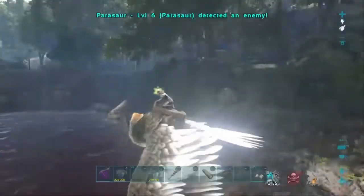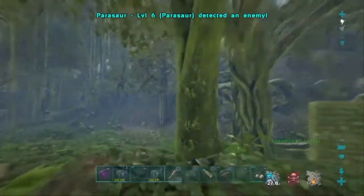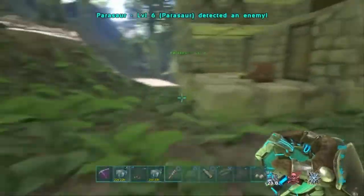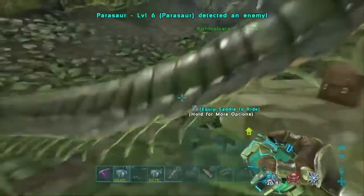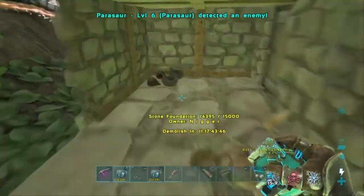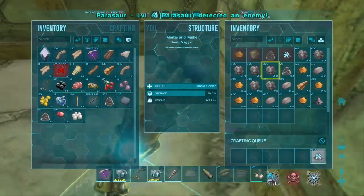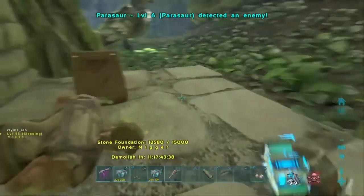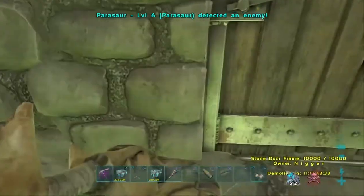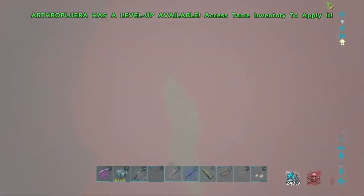Okay guys, so this is the raid we want. There's actually hella spark powder and charcoal in here that I'm just turning into gunpowder now. It's an argy man — you really need saddles on argies, otherwise it's just absolute pain. So yeah, we're gonna get a lot of gunpowder out of that without having to farm, and there's a lot of metal here too. I've got a weight argy so I'm gonna chuck it all in — yeah, profitable.